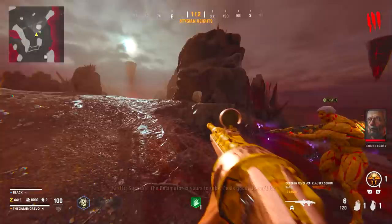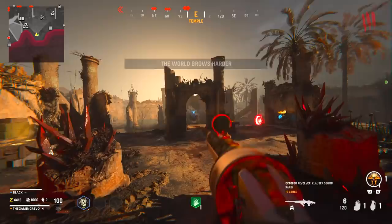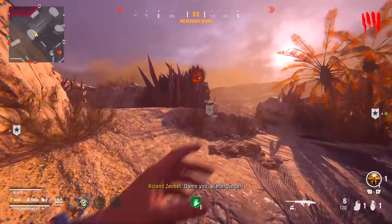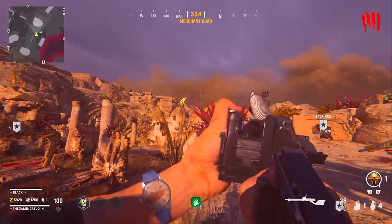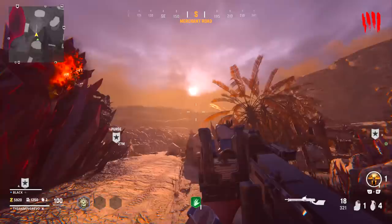Once you complete the objective and purge the Augmentors, you return and are informed by Kraft that the crystals have cracked. Without the Augmentors to empower them, the crystal locks have cracked. Thanks to them being weakened, you can now shoot the crystals on the cliff face opposite to free the shield. Once done, you will see them drift in the sky over to the shield.